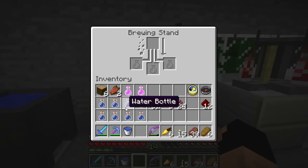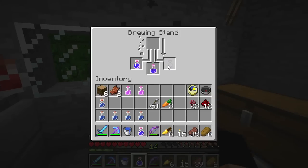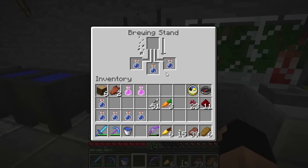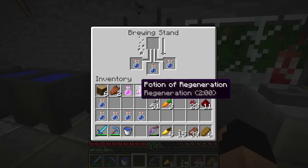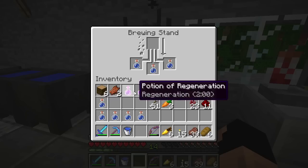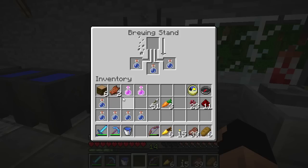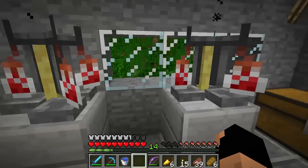Let's make some more awkward potions and save them for when we're ready. We actually want to extend them with a piece of redstone — we'll leave them in here so that when I get the puffer fish we can do our potion of water breathing and be ready. I'm also considering making potions of regeneration. It's between potion of healing and potion of regeneration — I think potion of healing is probably a little bit better so we get instant health. We'll need to make glistening melons for that.